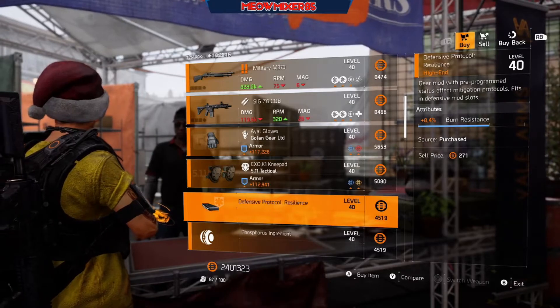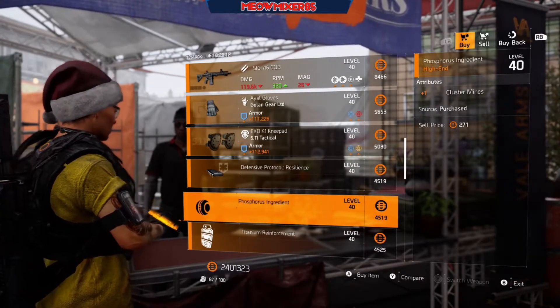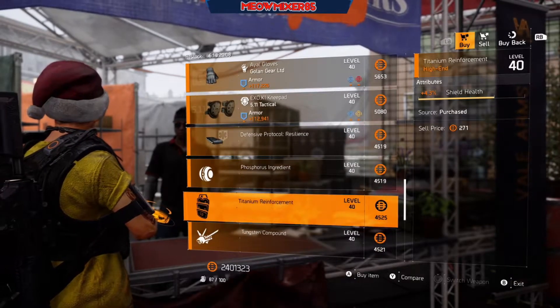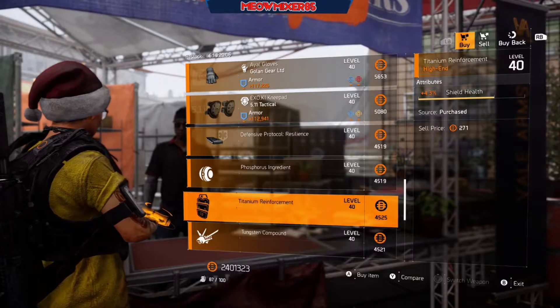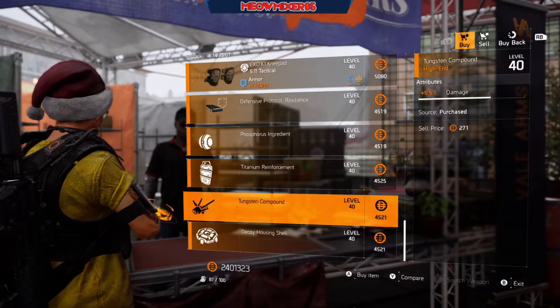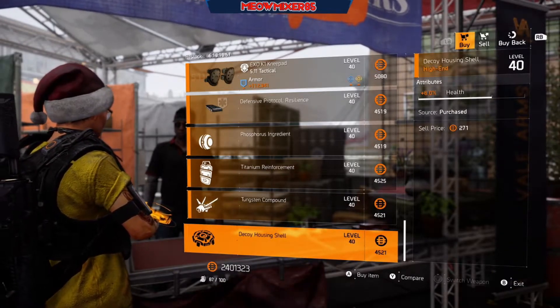A defensive mod with 8.4 burn resistance. A seeker mod with plus 1 cluster mines, a shield mod with 4.3 shield health, a firefly mod with 5.9 damage, and a decoy mod with 6 health.